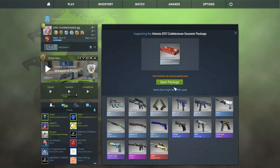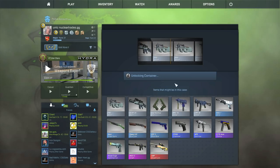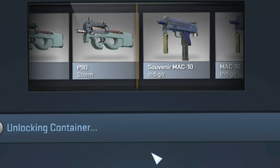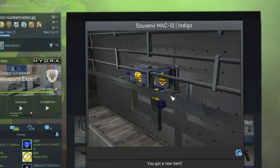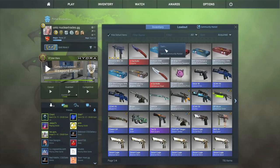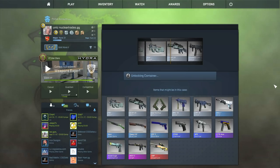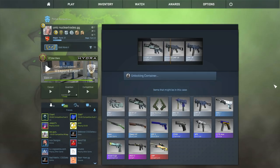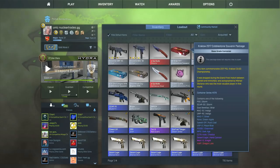Atlanta 2017 Cobblestone - this one was pretty recent. I'm not even gonna get anything good out of these, I guarantee you... oh okay, that's actually pretty good. That's like $200, I think, something like that. Pretty good honestly. You know what's probably gonna happen - I'm probably gonna get addicted and open up more of these. Souvenir UMP-45 Indigo. You know what? I'll take it. We're working our way up.